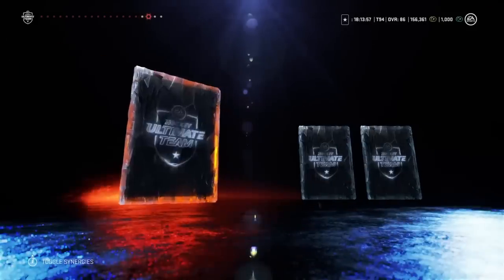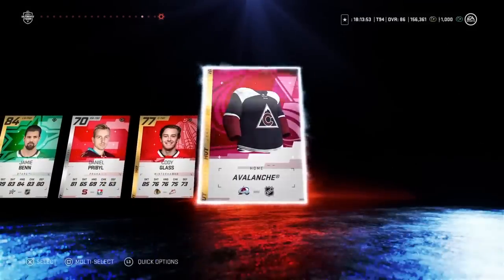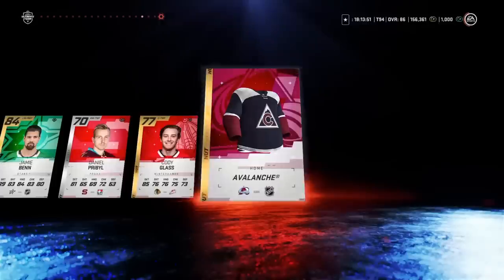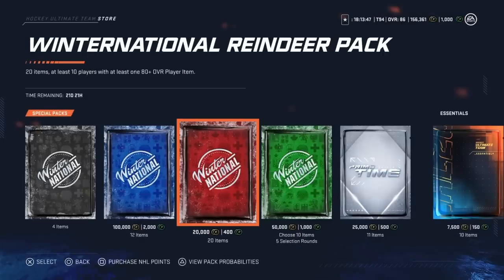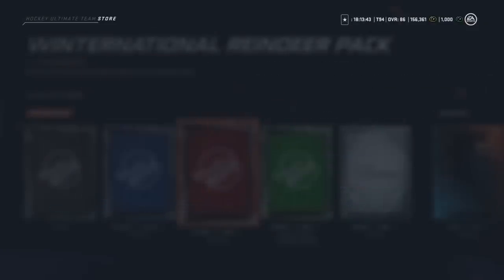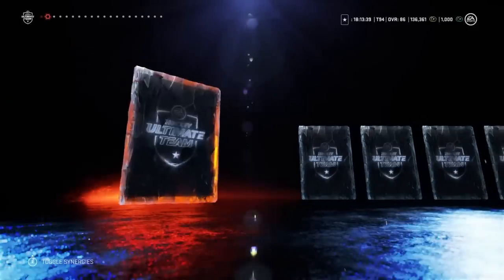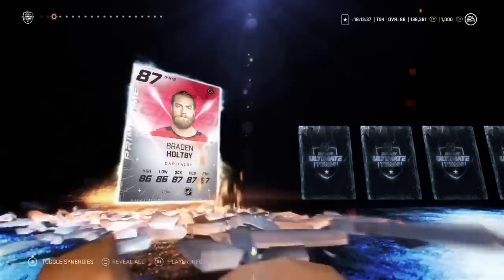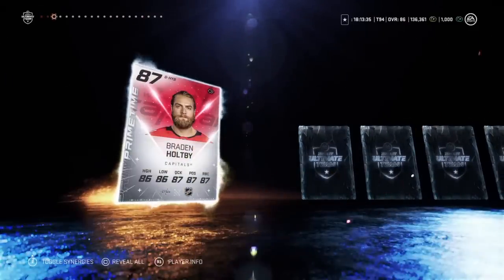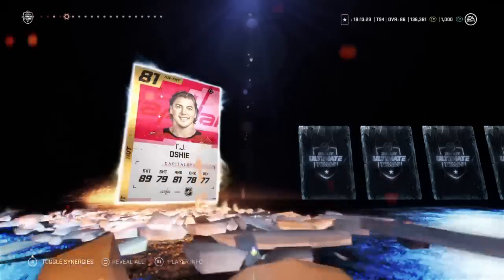I mean, that's not bad. Jimmy Vesey isn't bad — it's an 84. You get one more. Yeah, 84 is not awful. Just make it a 93 — that's all we're asking. It's not. And then we'll do the 50k pack to close out the video. Hey, Brayden Holby — 87! Becca has pack luck today. Yeah, it's a primetime. I think that's your first big pull of the year, isn't it?